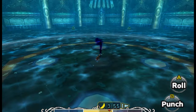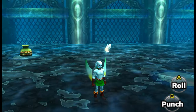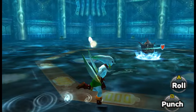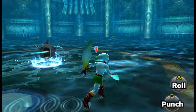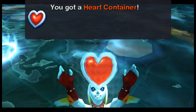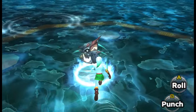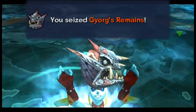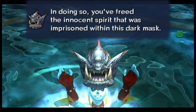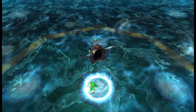Collect our heart container and Gyorg's remains. Would have been cool if these masks were wearable, and you could use the boss's power. We seized Gyorg's remains. In doing so, we freed the innocent spirit that was imprisoned in this dark temple.